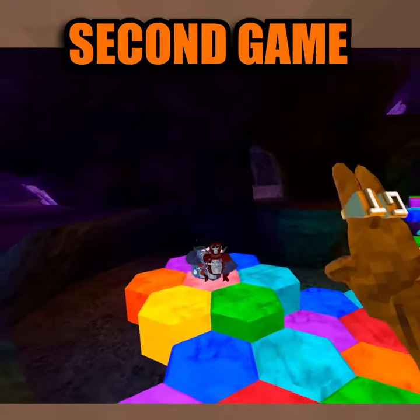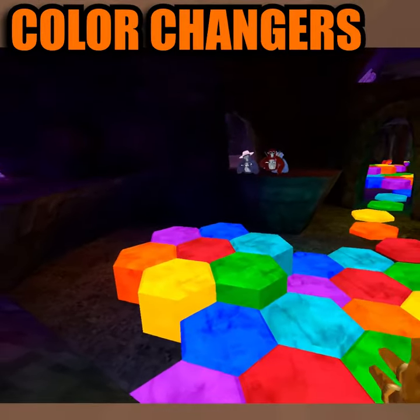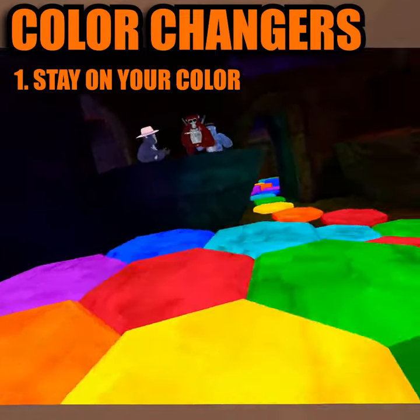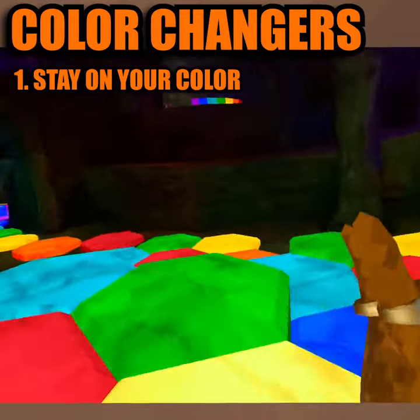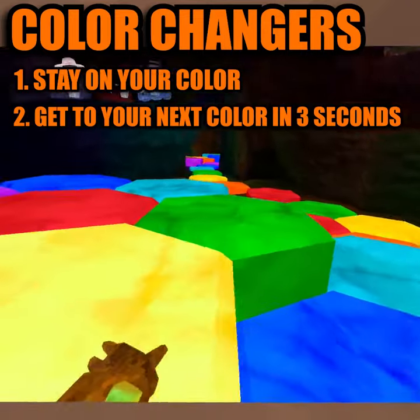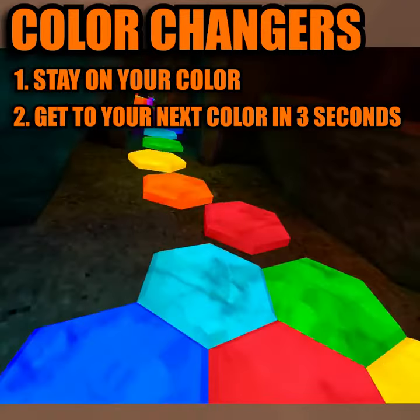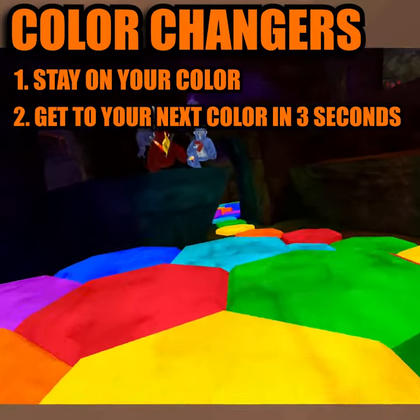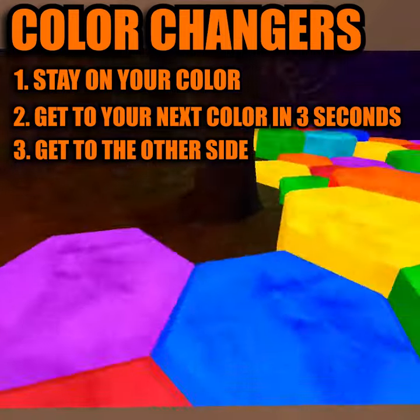Now it's time for the second minigame. So how you play the second minigame is I give you a color, and then you stand on that color up here, and then I'll give you another color, and you have three seconds to get to that color. So if I say cyan, get to a cyan, and if you're not on that color in three seconds, you're out. And you have to make it all the way to here.